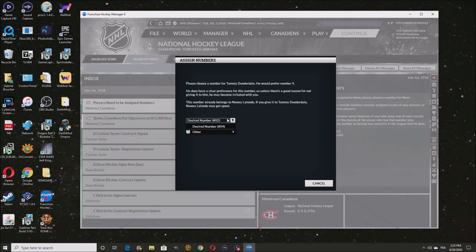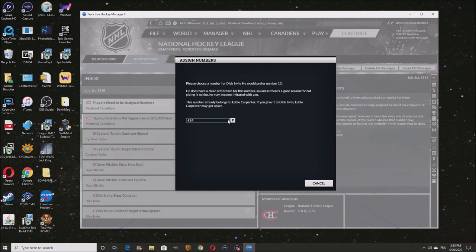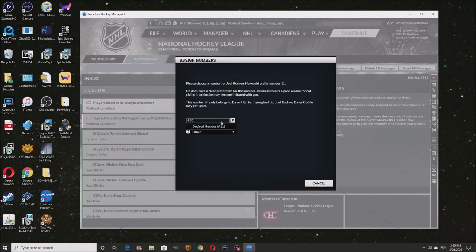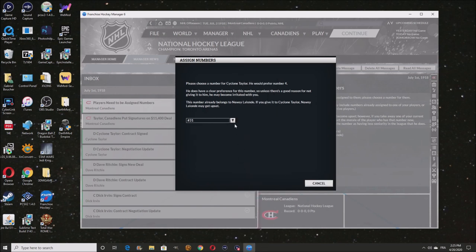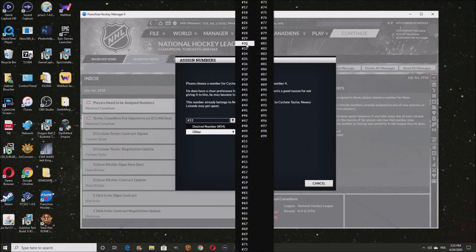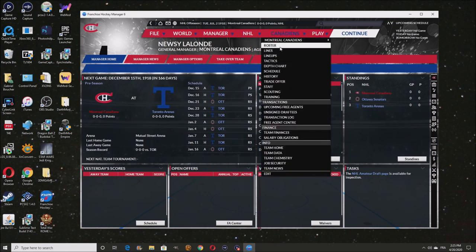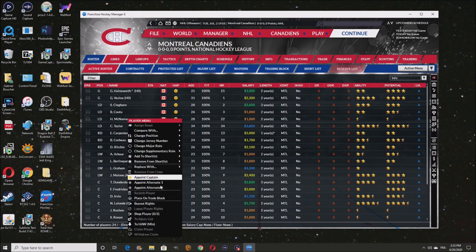Sprague Cleghorn gets number two. McNamara is about to go down to minors anyway. Dunderdale — you'll have number 24. Dick Irvin gets number 13. Dave Richie — let me give you a number. Taylor — I like you a lot but I can't give you that number, it belongs to our captain. McNamara, you're going to the minors.